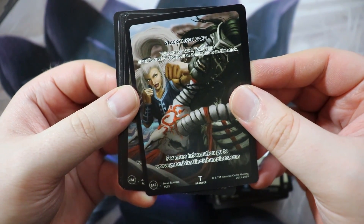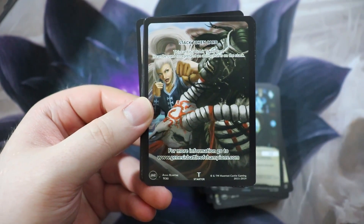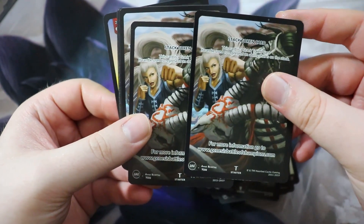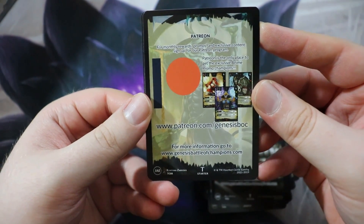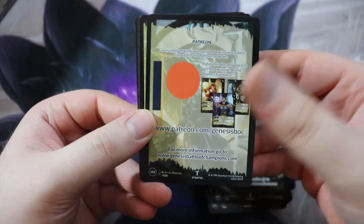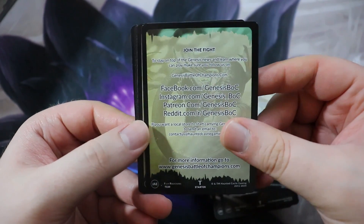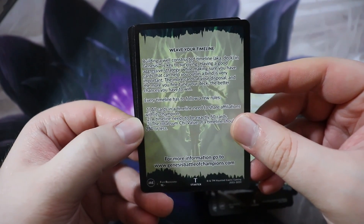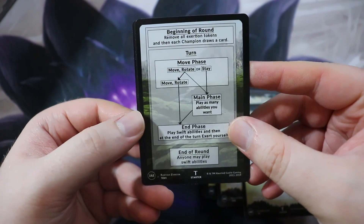We have a Stack Token card — interesting. This card can be used to represent an ability that is on the stack, probably functioning similarly to stacks in Magic or Yu-Gi-Oh or Force of Will. We've got four stack token cards. They've got a Patreon at patreon.com/genesis-boc. There are also social links — Reddit, Instagram, Facebook. We have a reference card: 'Weave Your Timeline' showing beginning of round, move phase, main phase, end phase, end of round.